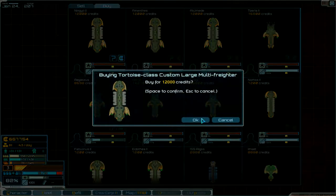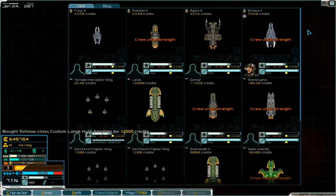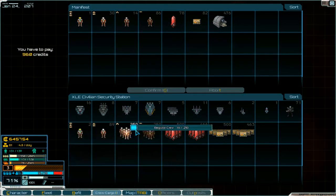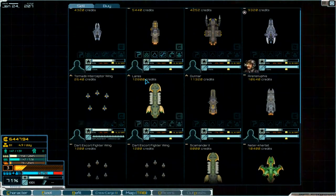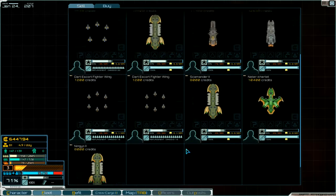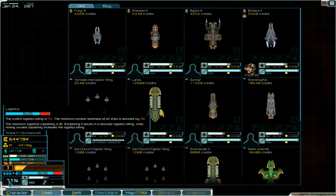We need crew members - already eight regular. We go over here and take some regular crew, 16 is okay. Buy them - that's enough crew members. Logistics is now at 71%.